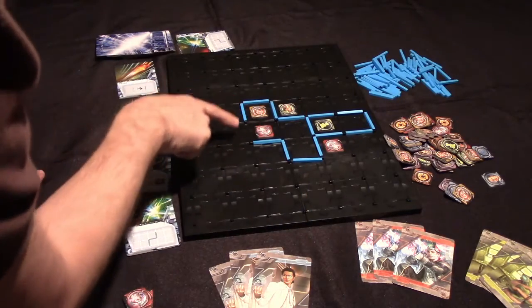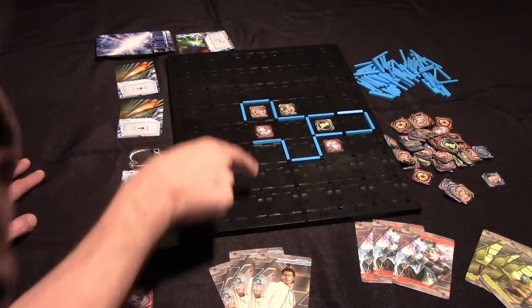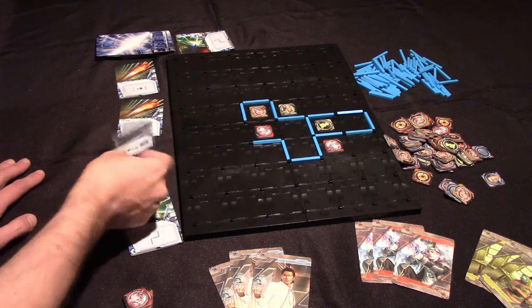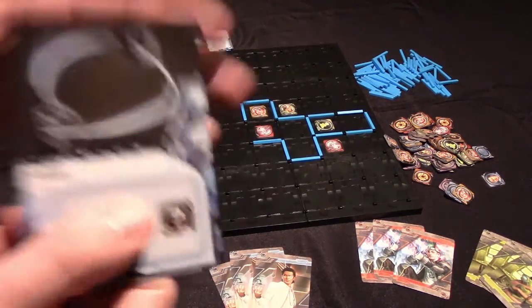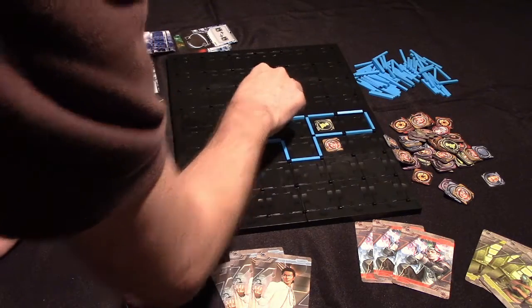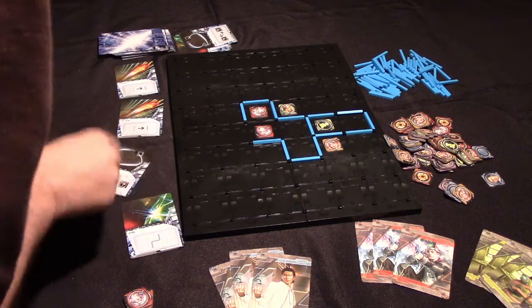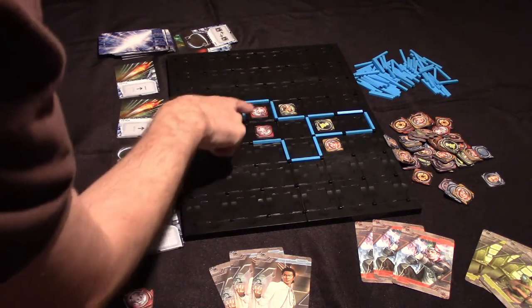Now we have a situation here where this area is almost going to be closed off, but there are two people present. The red player might choose to play this card, which is a swap card — it allows you to swap any two tokens on the board. So they can swap this token for this token. Now if this was closed off, that would score just red points.